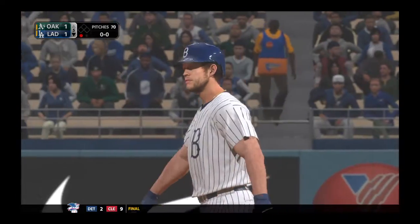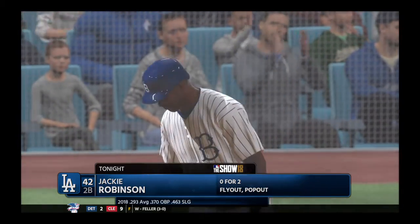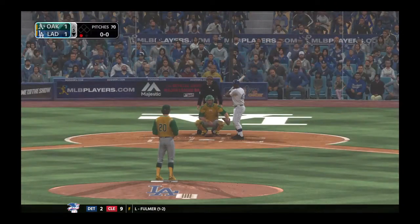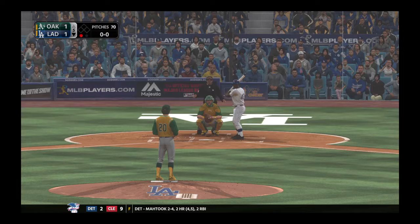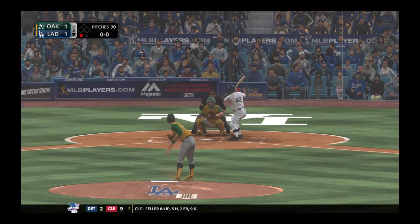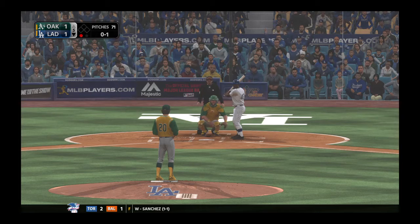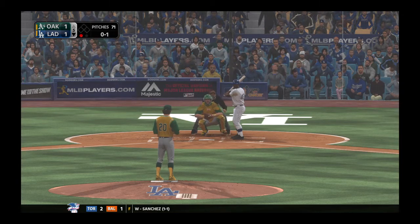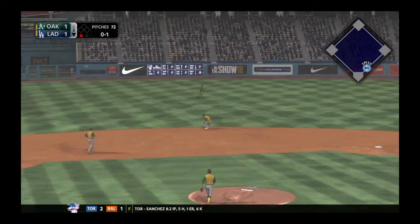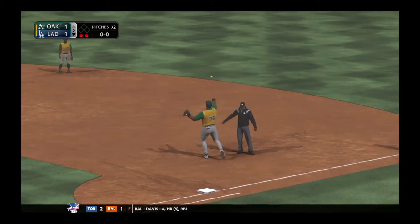Now batting, second baseman Jackie Robinson. So the batting order turns over now — Jackie Robinson, no hits in two trips to the plate in the ballgame. Ready to deliver, here's the first pitch — a changeup left high but called for a strike. One run on three hits, no errors for the Dodgers thus far. Hit on the ground to short, gloved by Lowry, on to first — and very quickly, two are gone in the home fifth.